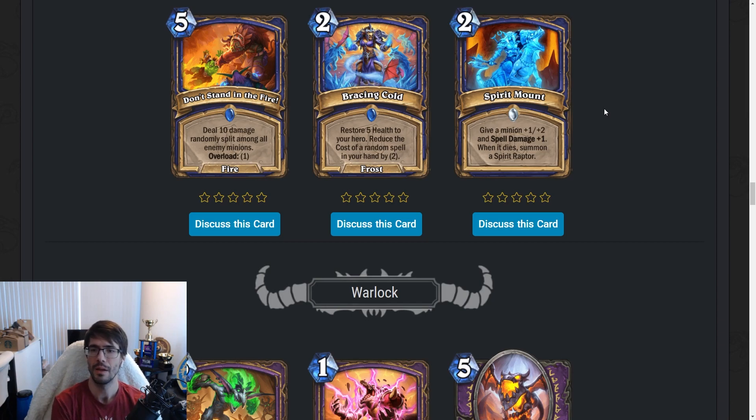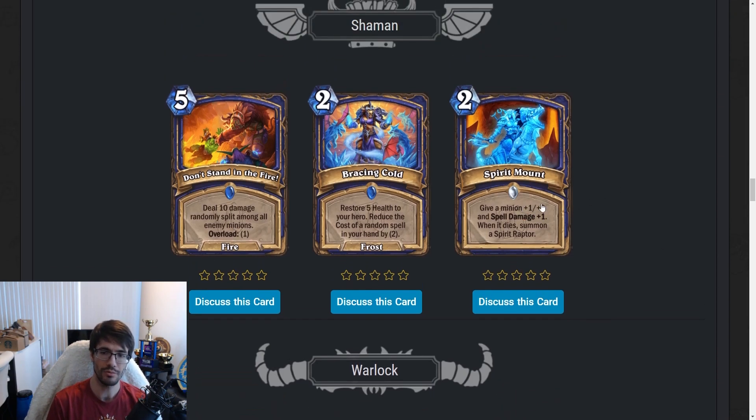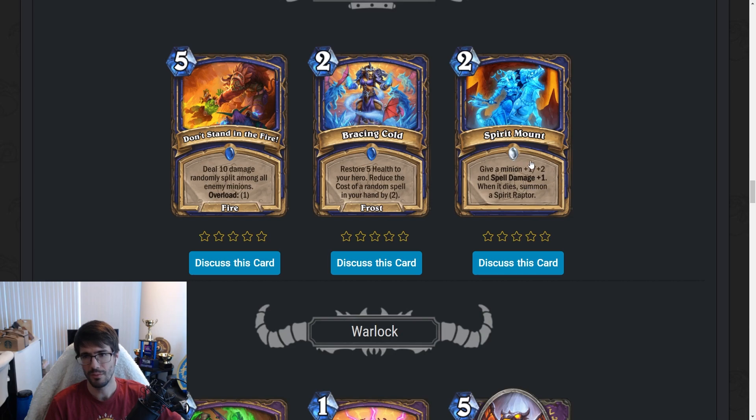Spirit Mount — two-mana spell. Give a minion plus one, plus two and Spell Damage plus one. When it dies, summon a Spirit Raptor, which is also a 1/2 with one spell damage. Bob Shaman doesn't really exist. This is too expensive just to get spell damage — you'd rather run something like a Nova Zapper. There's not really a reason to play this. For two mana you get a total of 2/4 stats and spell damage one across two bodies — not what we're going to do right now. Maybe something changes post-rotation. Overall Shaman cards: good power level but don't fit current decks.